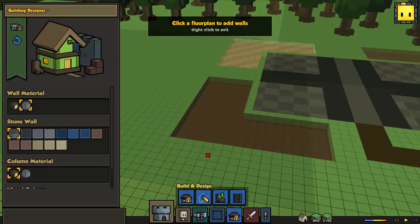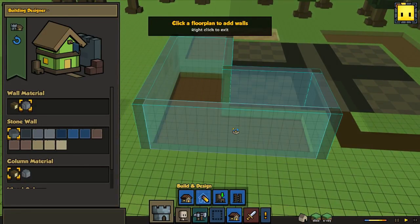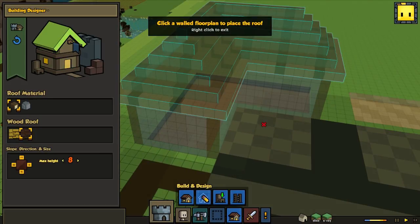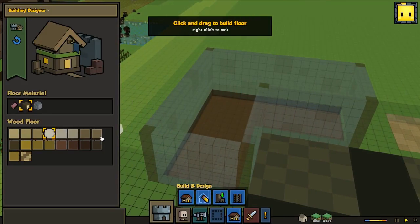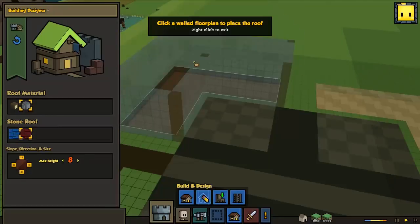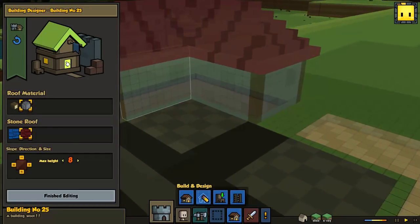So this is gonna be the blacksmith's house. I think we'll go for a stone wall, not a wooden one — something like that. We might make the roofs look different; I think I'll have a flat roof for this. We can go for different colors for each house — so for the blacksmith, let's have a red roof. We need to have a door for this so they can enter and exit.